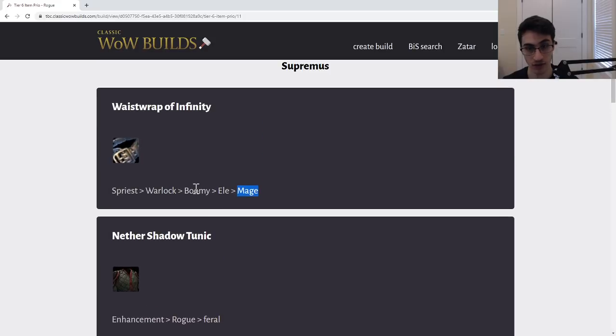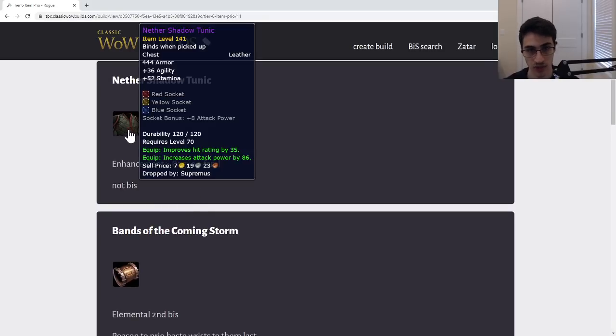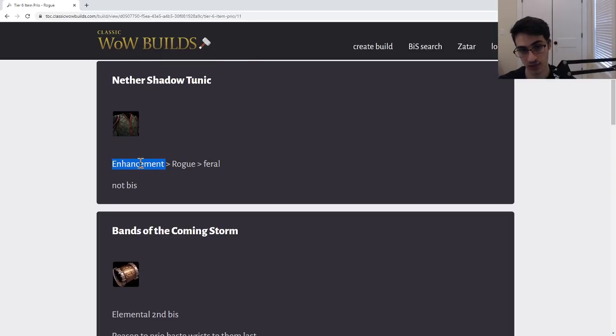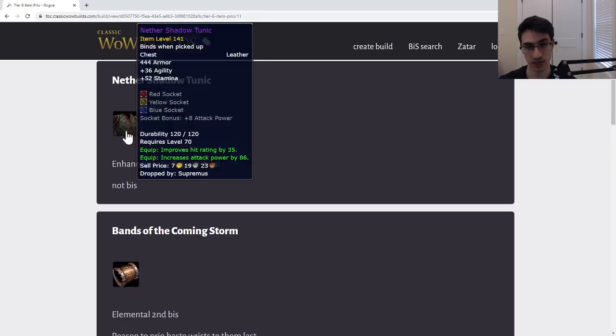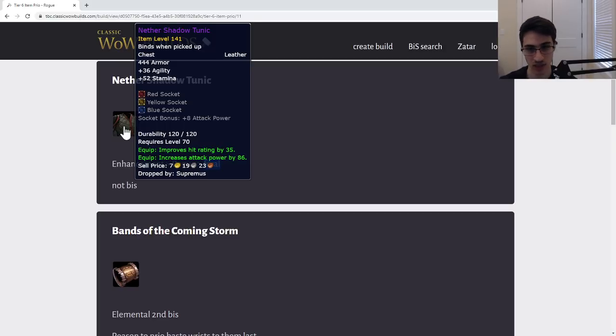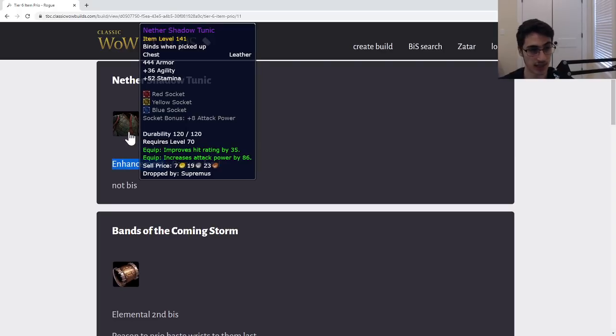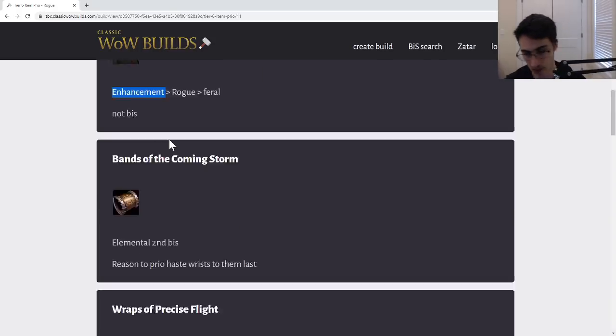Again, if your Boomkin and Elemental have the haste belts, they'd pass this down the list, so Mage could be right after Warlock. Next, the Nether Shadow Tunic — not best in slot, it's a temp upgrade for Enhancement and second BiS for them. A Rogue or Feral could use this as potentially a temp upgrade, but the tier is so good they're going to be getting tier. Not a great item overall.